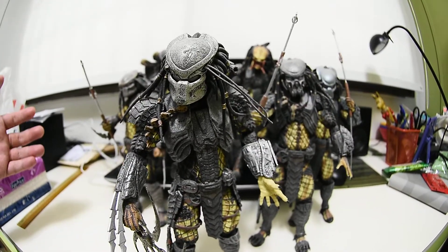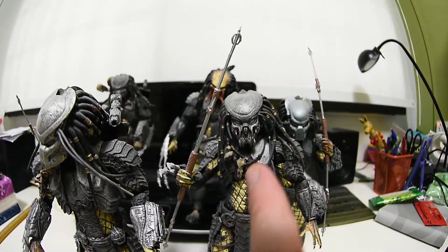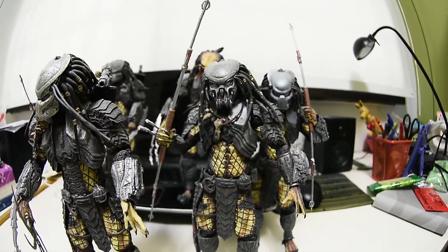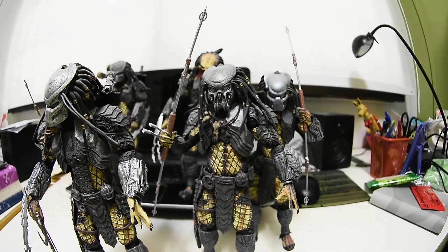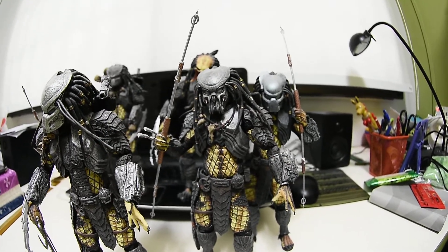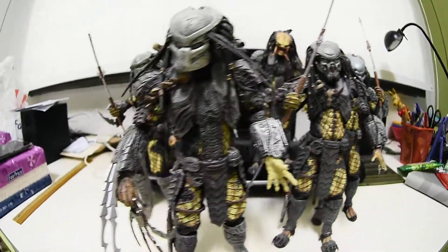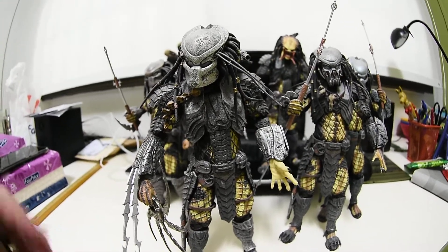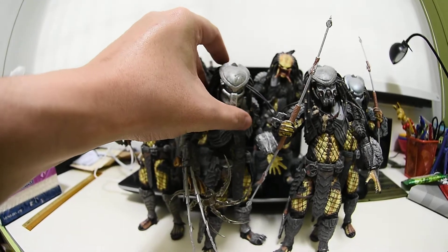There are also accessory differences — for example, Chopper has the skeleton staff but the rest don't. Celtic has a fully extended staff but no retracted one. With Hot Toys it's an upscale figure so the staff is retractable — you can extend or retract it. With NECA, since it's not an upscale figure, they provide them separately: one fully extended, one not. Scar doesn't even have a staff.